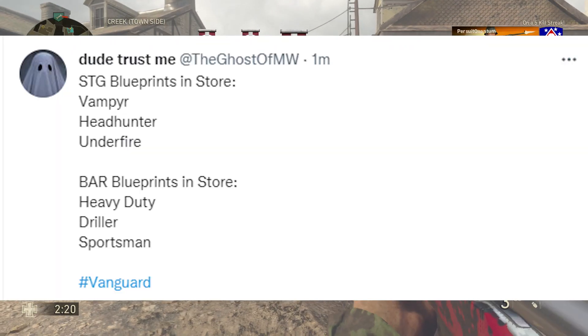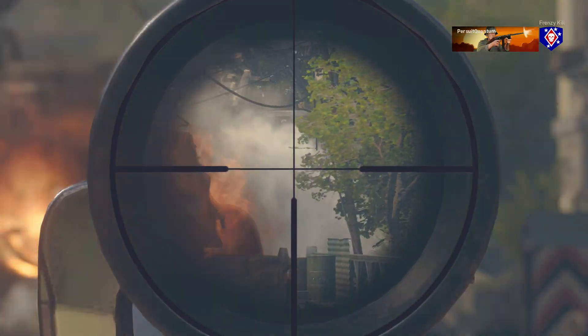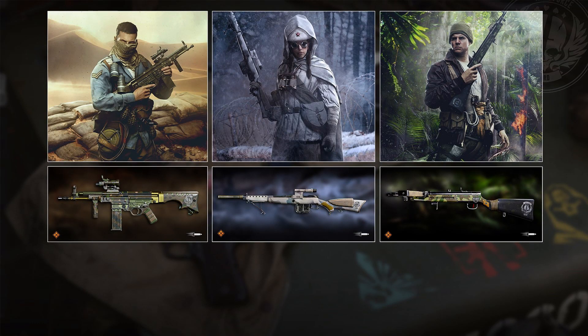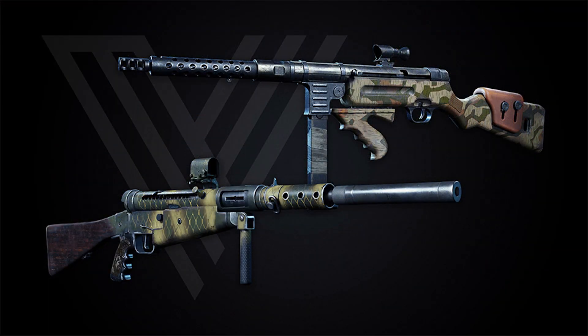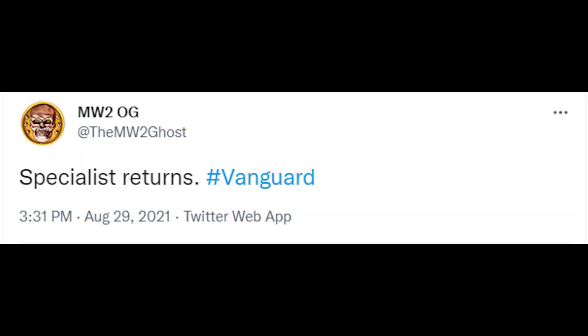Along the same lines of weapon customization, the bug in the creator class menu does show some blueprints for the STG and the BAR assault rifles, as well as one of the shotguns. We've had a little look into blueprints from the pre-order content - quite a few actually - and I think they look kind of nice. Though wait, is there supposed to be a handle there? It just doesn't look right.